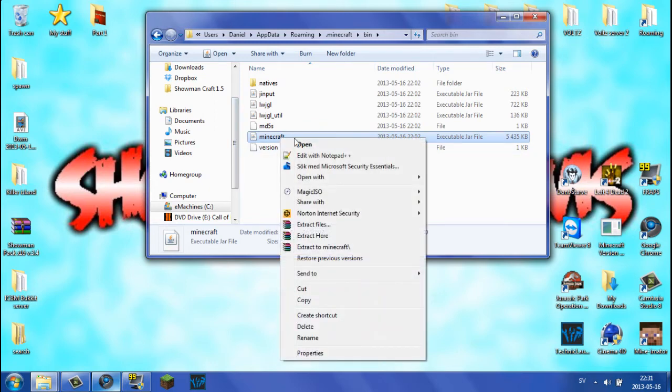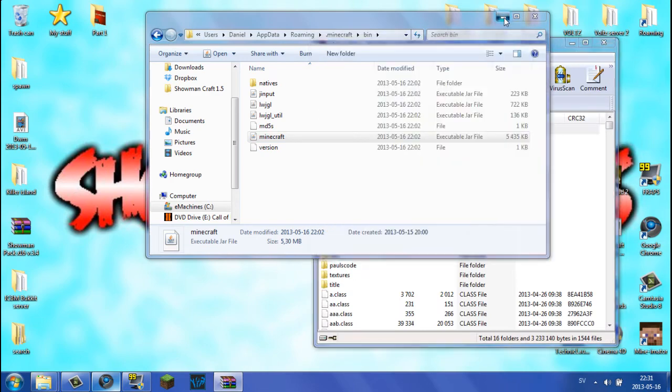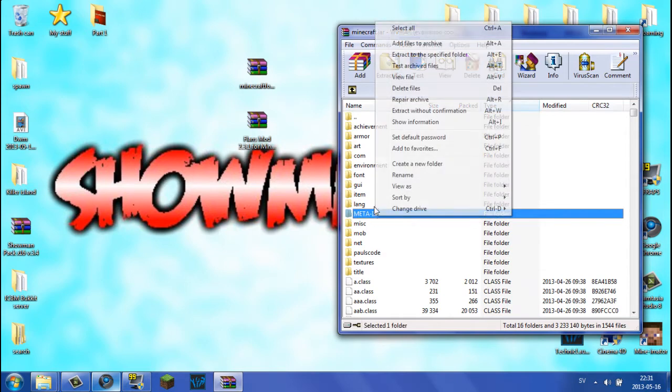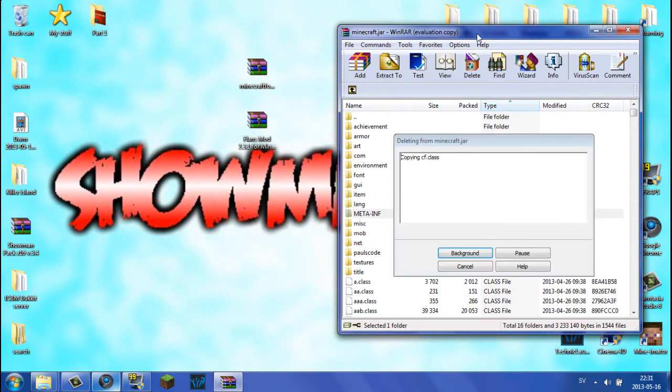In the bin folder, here we have a minecraft.jar — it doesn't show the .jar extension but it is a jar file. Right click it and you will need WinRAR to open it. I'll put a link for WinRAR in the description as well. Open it with WinRAR Archiver or 7zip — 7zip works the same. First off, what you want to do is delete META-INF.